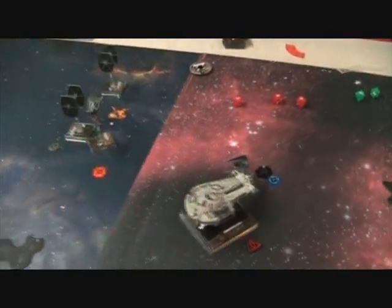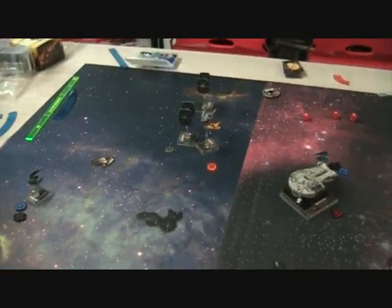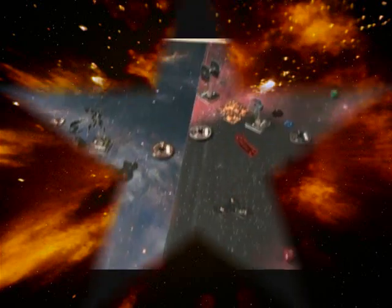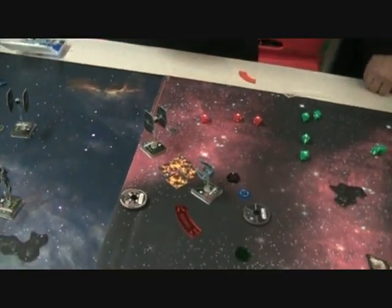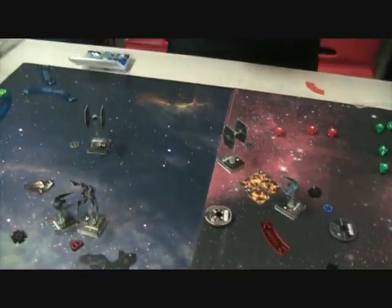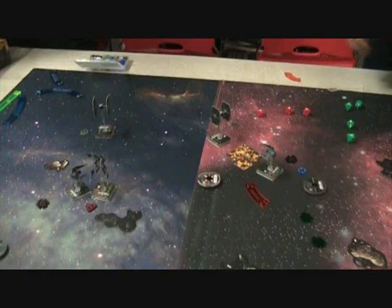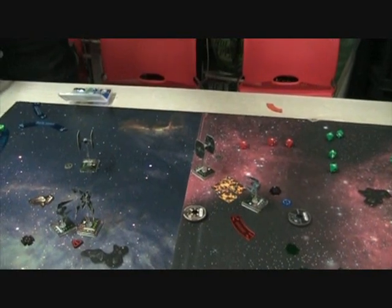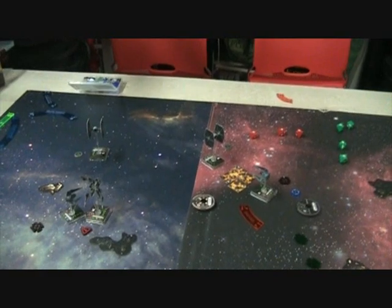Dash Rendar will not go down without a fight — he just took out Vader. Then Whisper finished it: Dash Rendar bumped into Echo, but Whisper got the first shot and destroyed the Outrider, ending the game. We ended with two TIE Fighters, two Phantoms, and a Star Viper remaining.